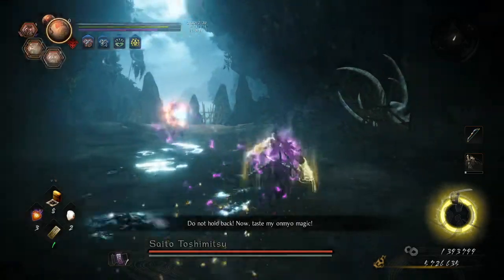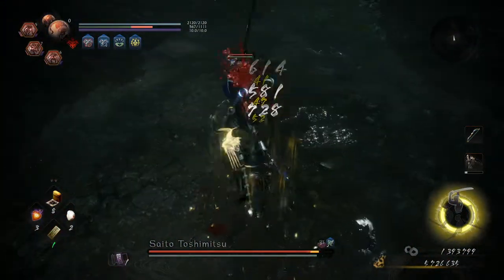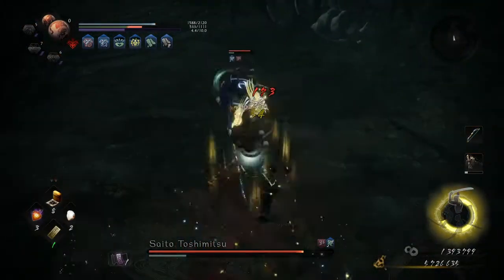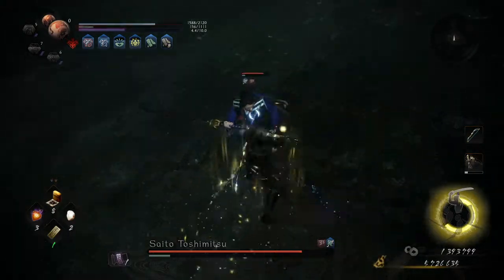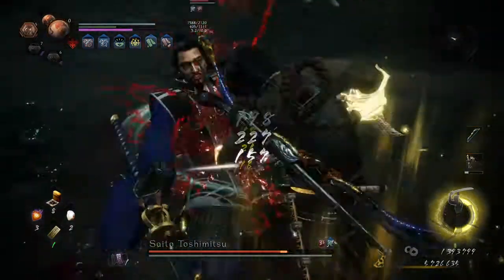The two essential talismans for making this boss quick and easy are the Barrier Talisman and the Lightning Talisman. The Lightning Talisman infuses your weapon with the Lightning Element, allowing you to apply a slowing debuff on Saito. This allows you to keep pouring on the heat with the Barrier Talisman, which increases your ki recovery.